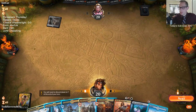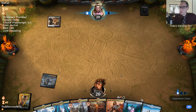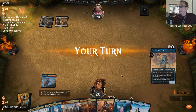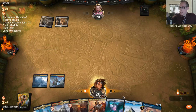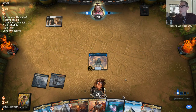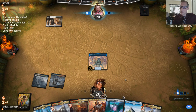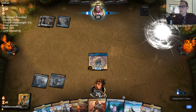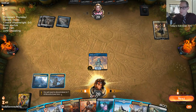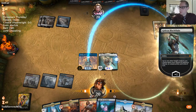Hurts to mulligan, but we're on the draw so hopefully we draw spells. That was a terrible draw step. But if we rip like a Search for Azcanta by next turn, or a Gideon the turn after, suddenly our hand looks a lot different. We've seen them have multiple Fields of Ruin — the island was our worst land to draw, but then we drew our best possible card.